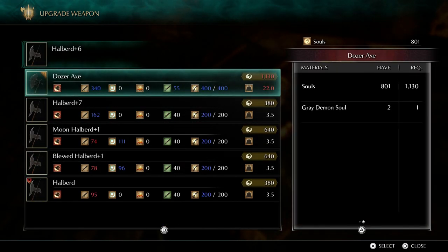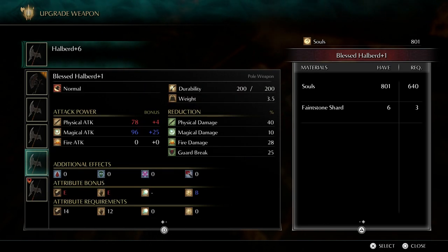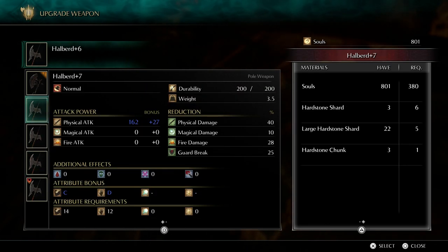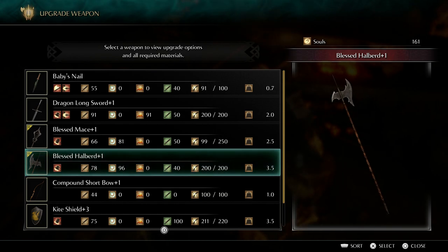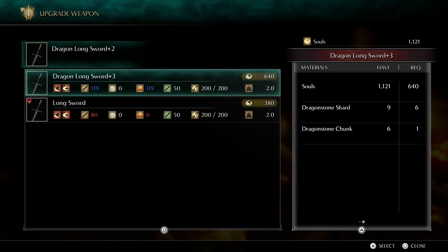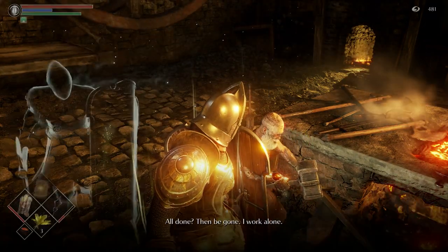Upgrade. So we're going to have a blessed bird and a blessed mace. We can either go to 162 physical plus 27, or 78 physical plus 4 and 96 magic plus 25 — and that's what I'm going to do here, going on the blessed path. Nine required six, I have six required one. Yikes, this thing is going to be super strong. Don't have enough souls. All done.